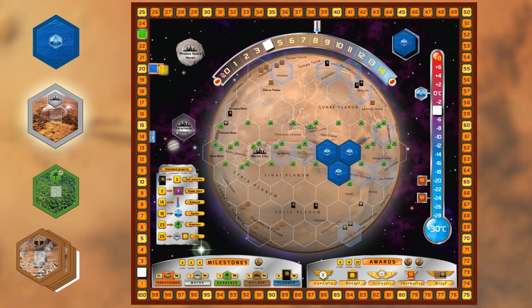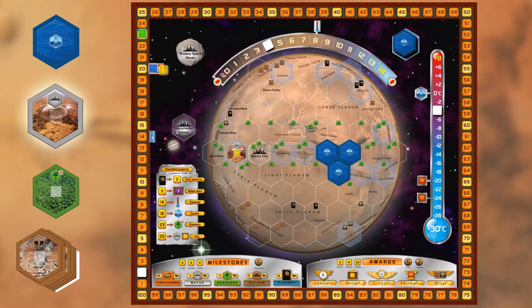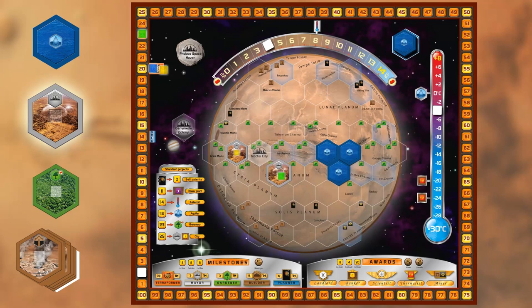City. Apart from the reserved areas for ocean and specific cities, you may place a city anywhere. A city may never be placed next to another city though, unless it says so on the card you're playing. Noctis City is such an example — it says you can place the city on its reserved area even if there is a city next to it. But you may not place another city next to Noctis City once it has been placed there.